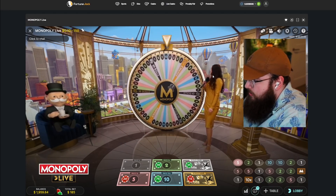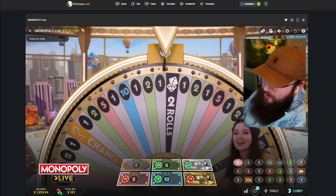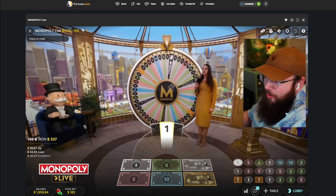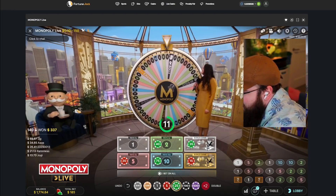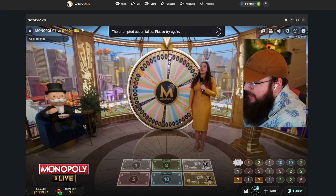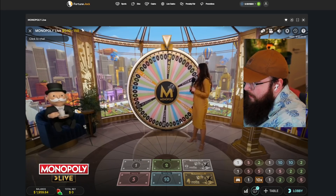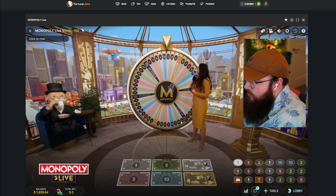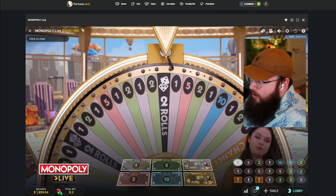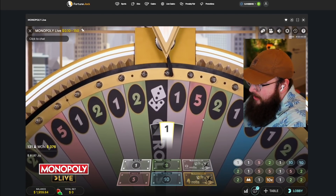We're kind of headed towards the two rolls — it's either on it or oh, it's right before it. Give me a two. We should probably stop here — what do you guys think? One more bet? Okay, one more bet. I'm taking it off the five. The action failed — please try again. Oh my god, it's a two rolls! And... it's a one. We just got saved.